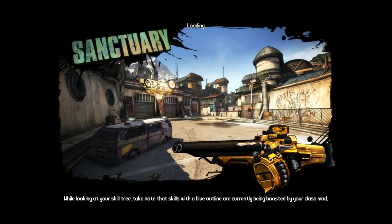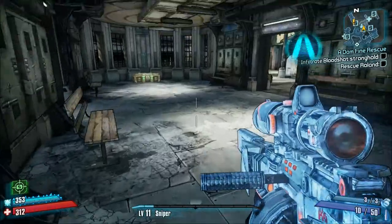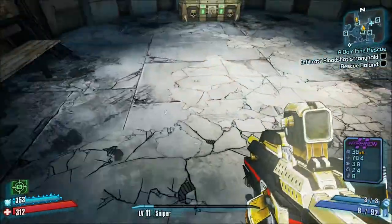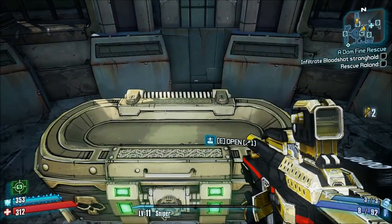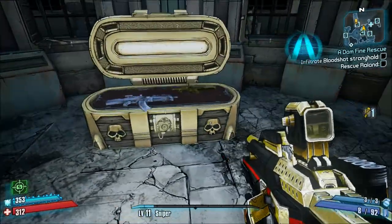When you enter the Shift codes, you'll be able to use the codes to get keys, and in the game, the keys can get you better weapons from the golden chest in Sanctuary.